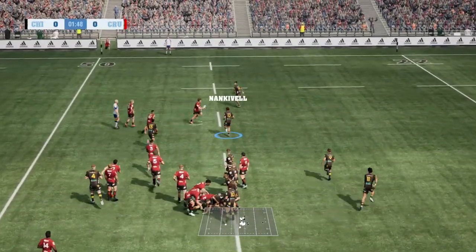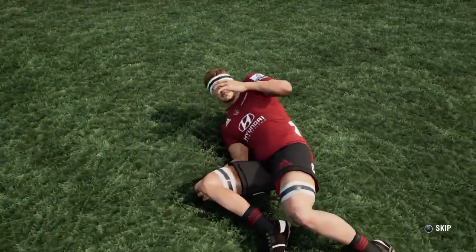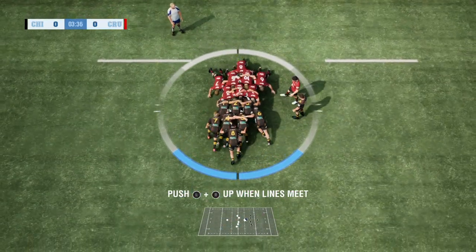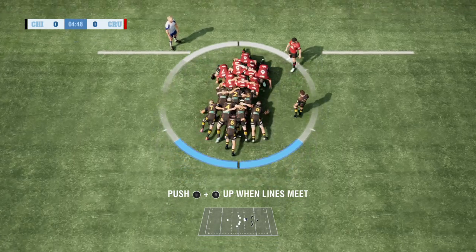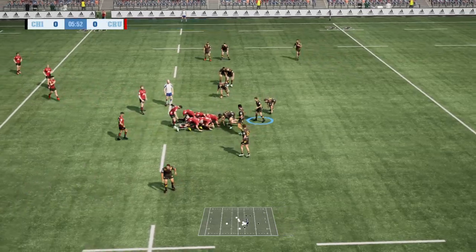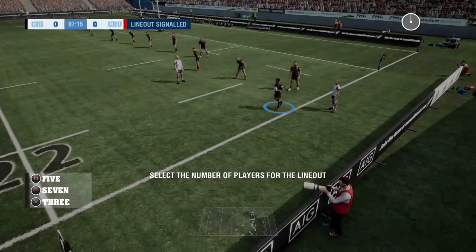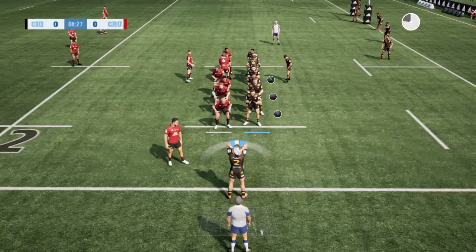It's going to be really hard because the rucks are a massive thing against these top teams. Scott Barrett is down - looks like a knee injury there, so Romano is coming on. This shouldn't be too difficult but the rucks are an absolute nightmare against these top teams. And of course the Chiefs are winless this whole season, so hopefully we can get them a win in this game.